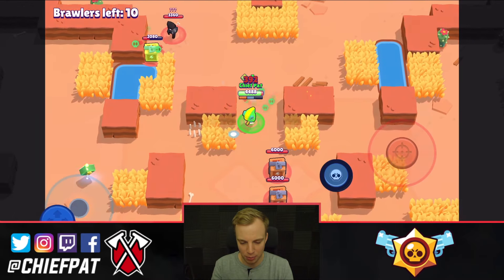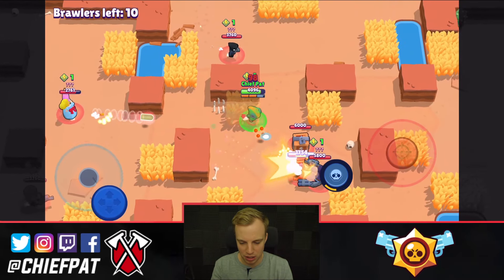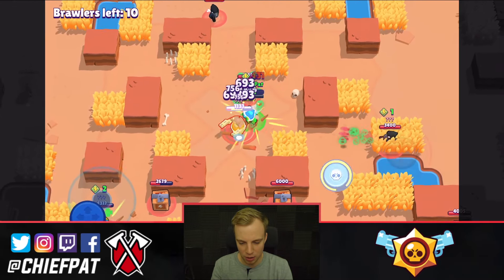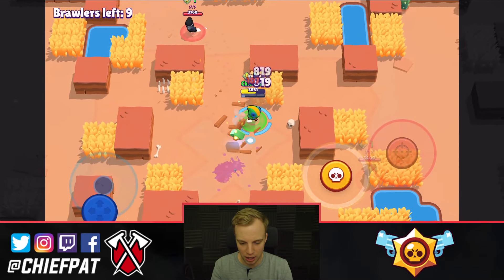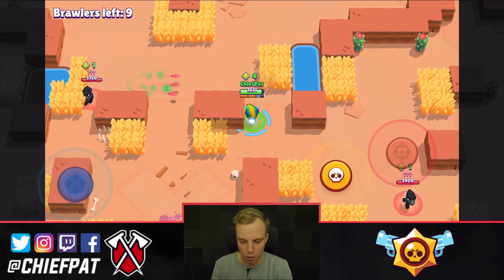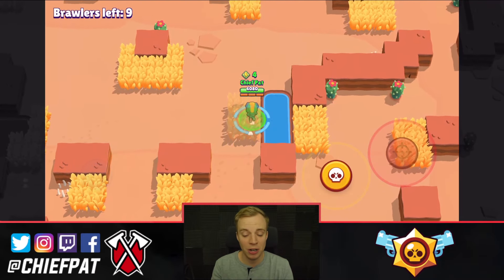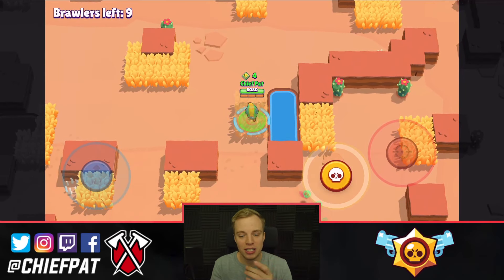Frank's gonna get ready to move in. We got a couple of people here — a teaming Piper as well as a teaming Rico. We've got a beautiful Daryl that we're gonna destroy right there. I already have my super available, which is pretty nice, but I'm gonna show you guys how weak the super is when I go for it for the very first time. I'm gonna try to assassinate those teamers — a Rico and a Piper on the left-hand side.